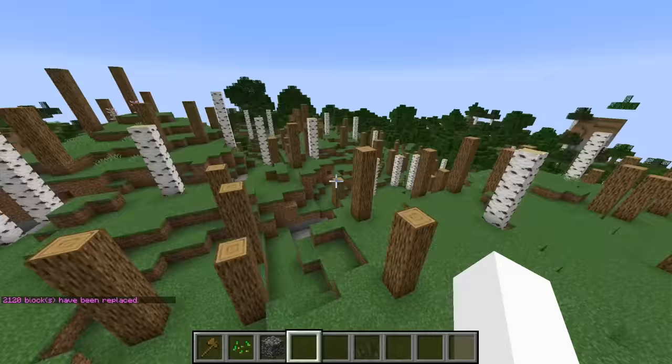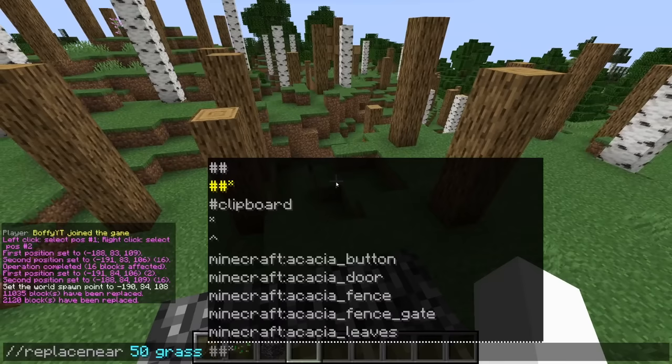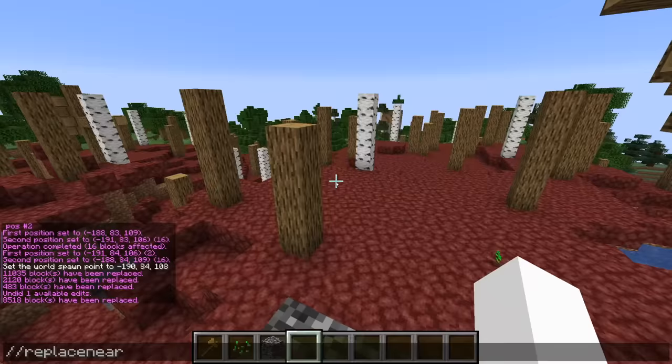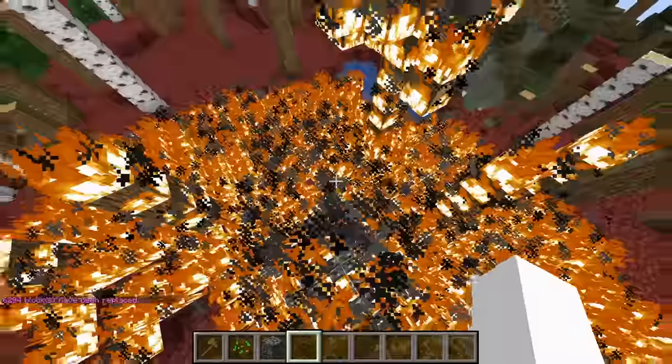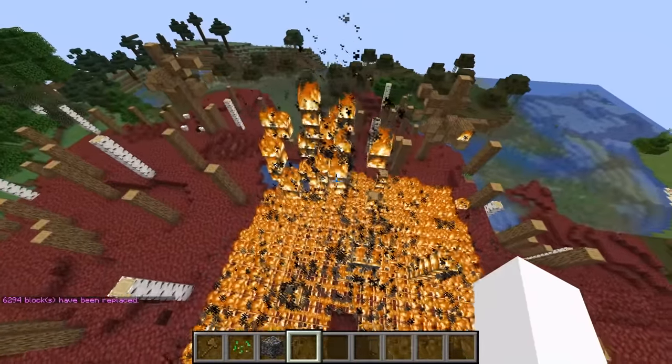It perfectly fits with what this server is all about. Do the same with the birch leaves and we are all good. Alright, here's the thing though - the grass looks too nice. Now the grossest, nastiest block I can think of off the top of my head is probably netherrack. Oh yeah, that looks really terrible. I do replace near 10 air fire. Is fire a block? Fire is a block. Oh my god, we've just set this whole area on fire. That's perfect. That's exactly what we want.